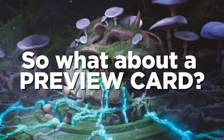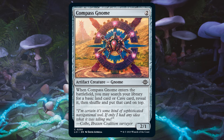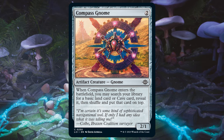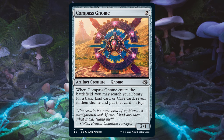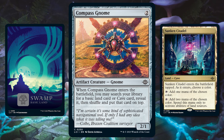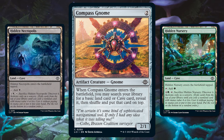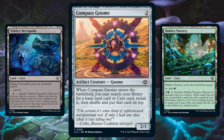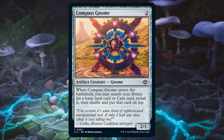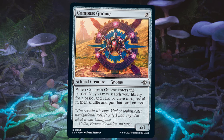So what about a new common preview card that cares about caves you can expect to want to pick up in limited? Here's a great example of what I've been talking about today: Compass Gnome. It's a 2/1 for 2, which is totally solid in limited, and helps smooth your mana early game, making sure you hit your land drops, or maybe even fixing your colors. But if you have some cool caves, like the common sacrifice ones, instead you can go search up one of those for some added value as the game goes on. I love these simple color fixers that make sure you don't have mana trouble with a bit of added utility.